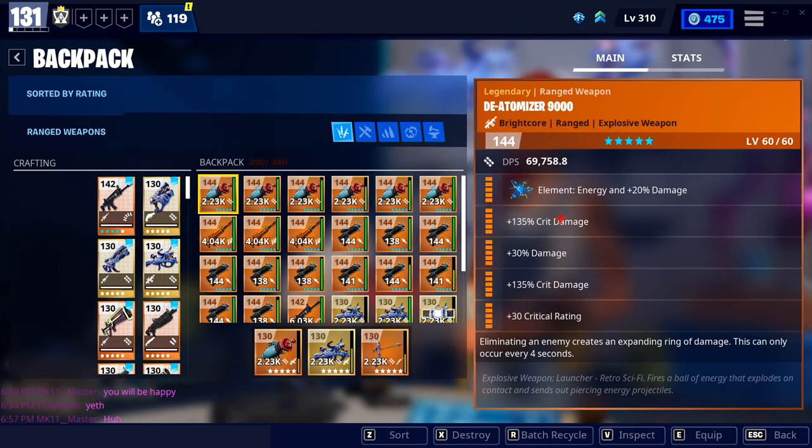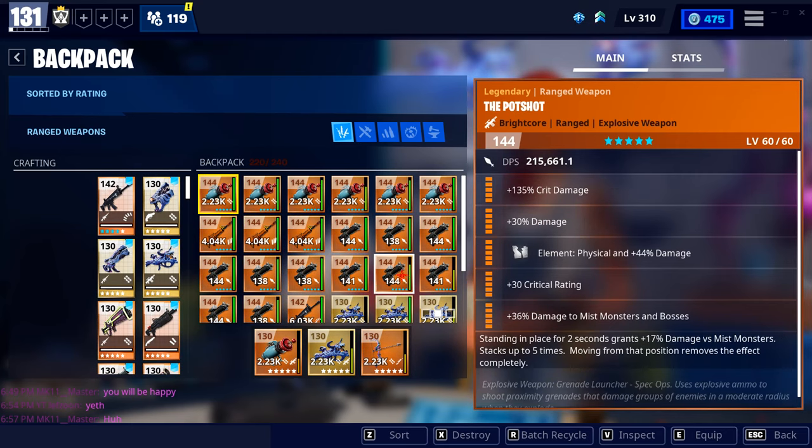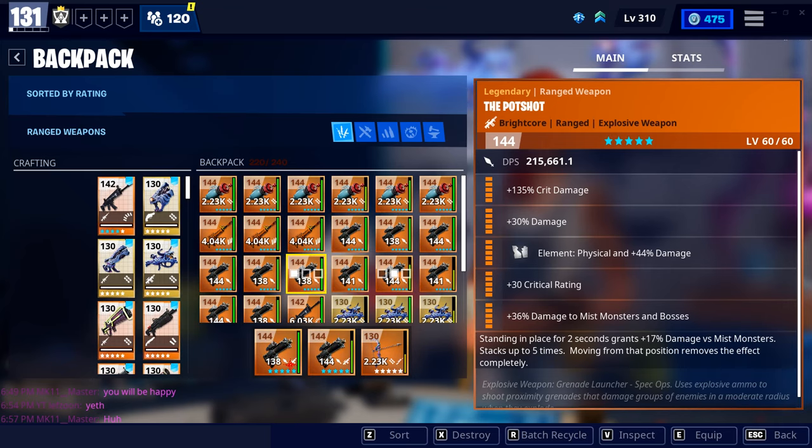Your backpack is your inventory. The fraction next to the word backpack — for example 220 out of 240 — shows how much space you're using versus how much you can hold at once. You can click and drag any weapon into one of three weapon slots. You can upgrade the amount you can hold in the upgrades tab.